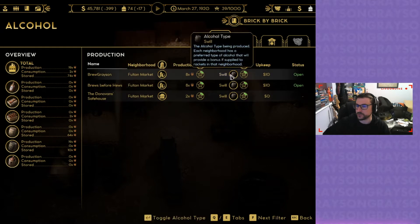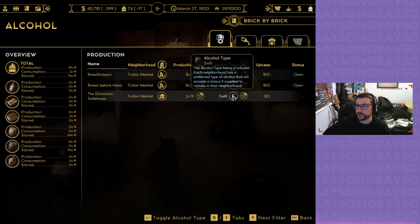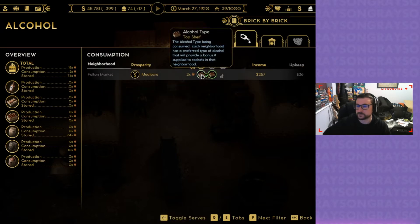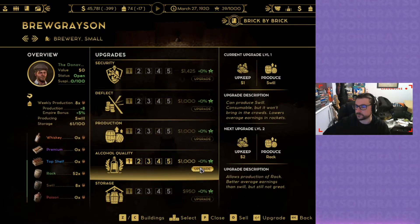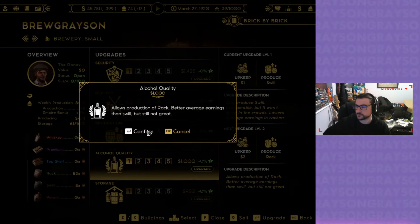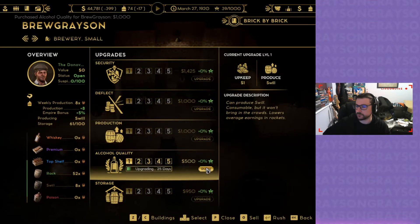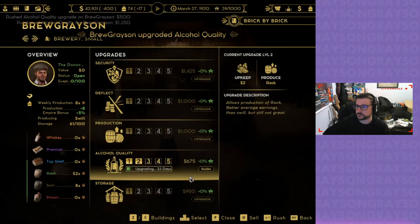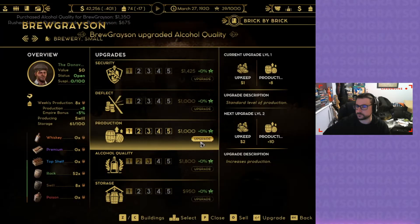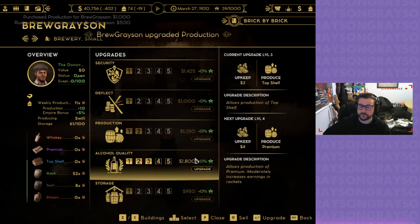Let's go to my brewery. I can brew poison or swill. Preferred: top shelf. Plus 500 to rush. How much have I got? Yeah, go on — we'll go for more.